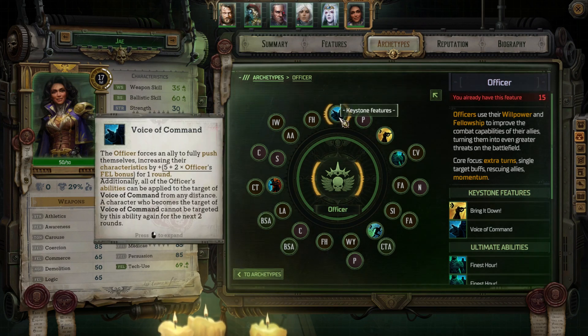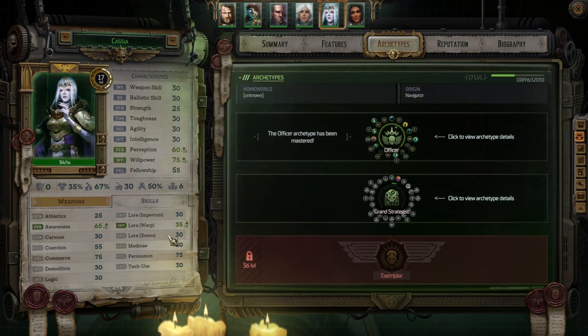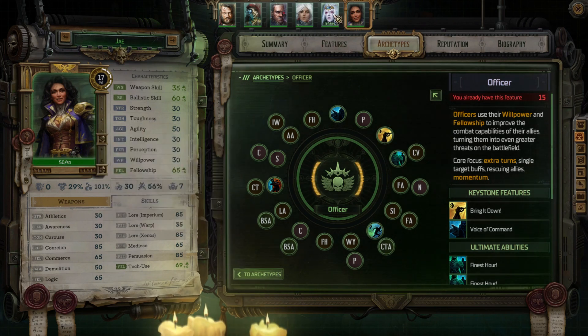Starting things off, every officer gets Voice of Command, which is really, really nice to have. She gets a skill boost at level 2, so I picked Persuasion. I know I've already got some persuasive characters, but it never hurts to have extra ones just in case there's something even Cassia can't pull off. Her Persuasion is already up at 85 at this point, which will be very helpful. Then there's the signature ability Bring it Down, which is nothing short of absolute amazement — and having two officers who can both use Bring it Down is incredibly useful.